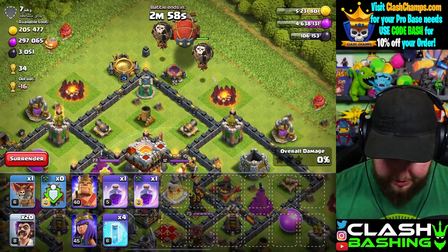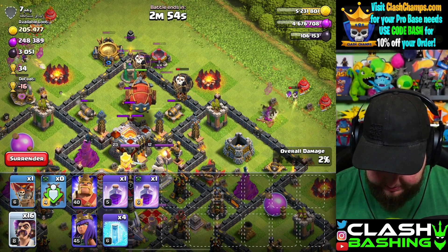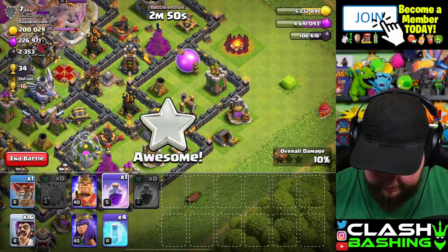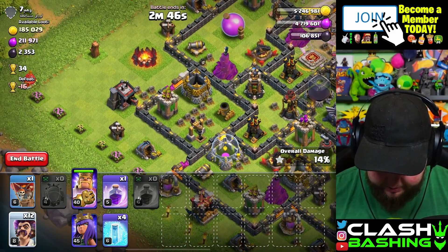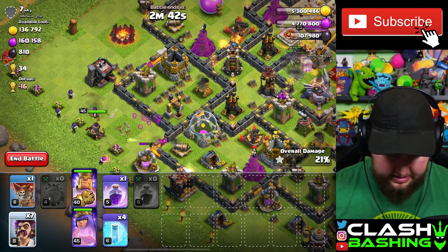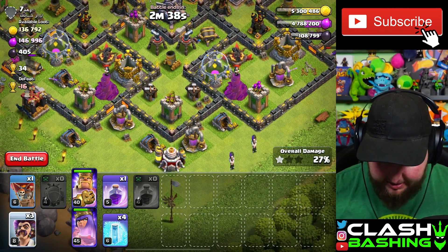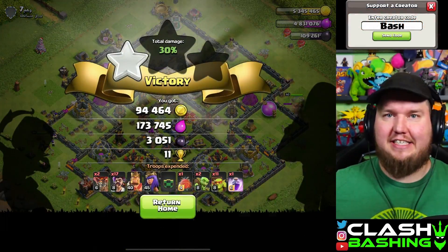Attack number 19, no warden - let's just throw wizards kind of all around the base. I forgot we didn't need a rage for that - my bad. I don't remember exactly how many wizards we started with, but they take no time to train so it's not a big deal. That should be good - number 19 done!